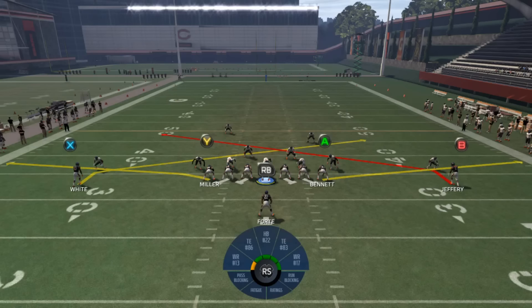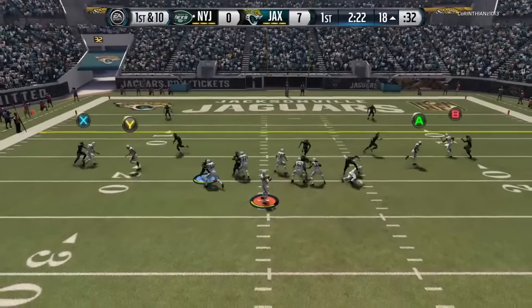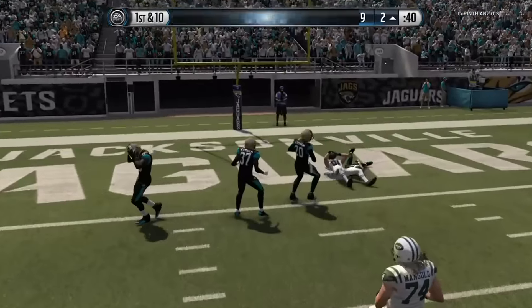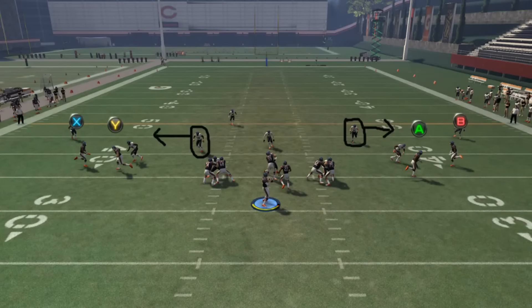The next play is Quick Slants, a.k.a. one of the most annoying plays in Madden history. I run this with PA Stretch Shot to get them into more zone looks, because they know I have slants in my arsenal, which obviously kills man. And because the defense needs five underneath defenders to defend slants properly, it helps PA Stretch Shot by reducing the number of defenders rushing.